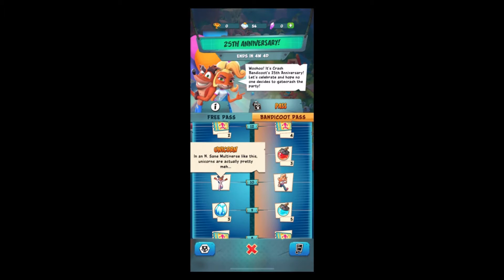The Unicorn skin is a free pass skin so you do not need to get premium pass — you can just have a free pass, which is pretty cool. So if you like this Unicorn skin and want to unlock it, just get to tier 10 and you'll get that skin.